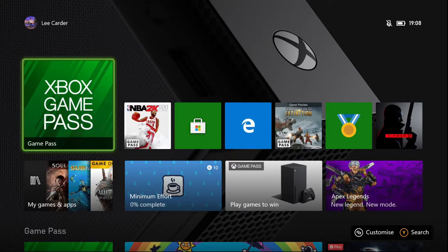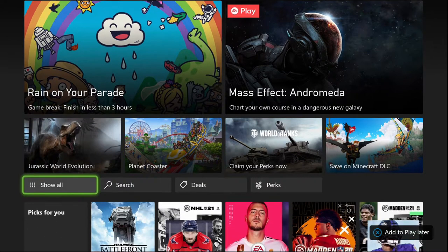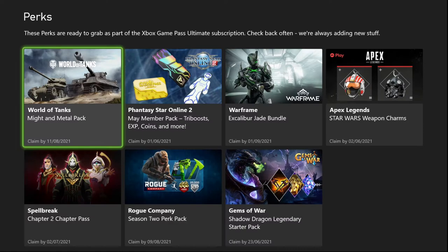From the home screen, select the Xbox Game Pass app or the app from the My Games section. Once in, navigate down to the perks tab and select. Here you will see all your perks that are currently available.